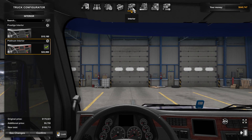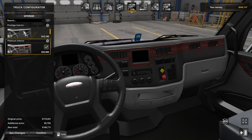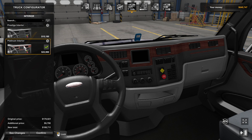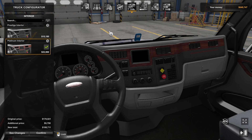Now we're going to look at the interior. Okay, that's platinum — here's the prestige. I like the looks of the platinum. Yeah, we'll leave the platinum.